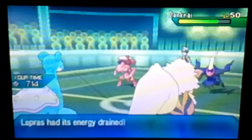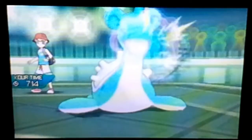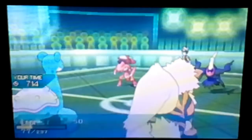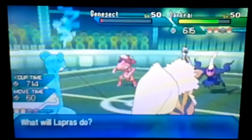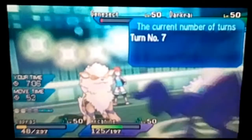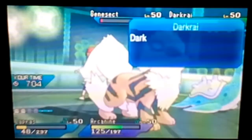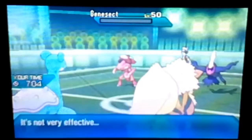Dream Eater — yay, thanks. Best case scenario we get a Sleep Talk Blizzard on Darkrai, or a Hydro Pump, or Extreme Speed wake-up on Arcanine. Lapras dies next turn. What is the fun in using Darkrai? It's not a gimmick, it's not strategy. We get the Extreme Speed kill — we're not gonna win anyway, but this guy has gotten so lucky with his Dark Void.